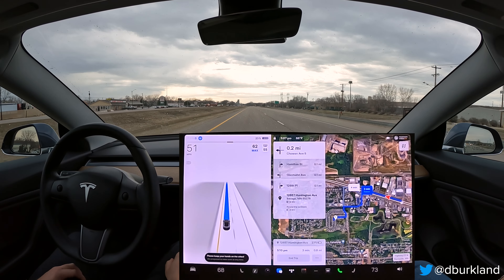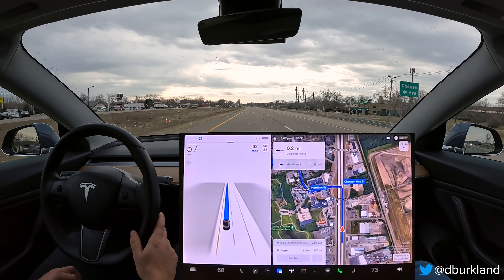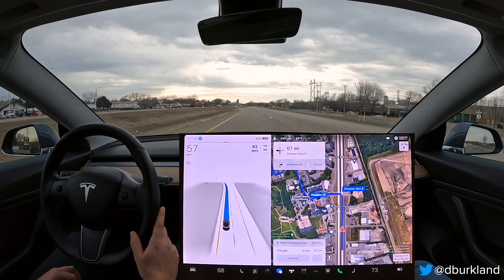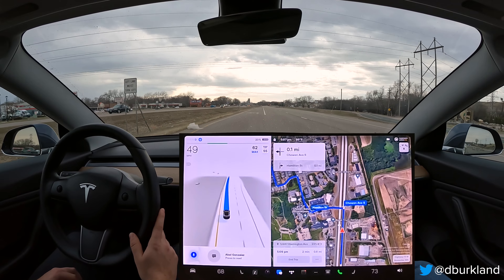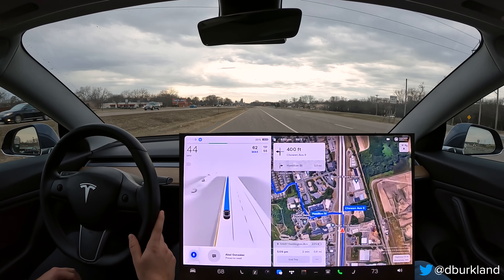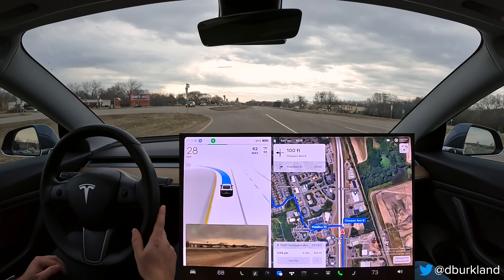This is round two of the left turn test here onto Chowan Avenue South. Again we have traffic approaching at around 55-60 miles an hour. There's going to be a slight gap, and the turn to our left is a little off-center, so we have to stay to the right once we make this left turn.